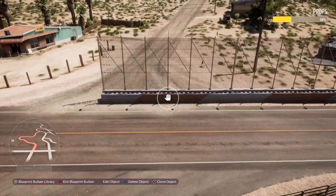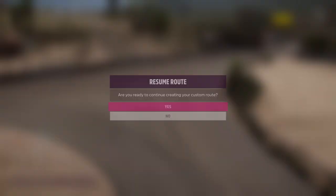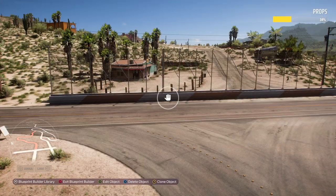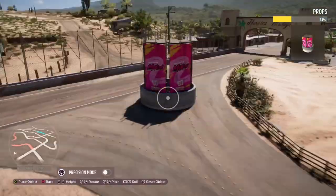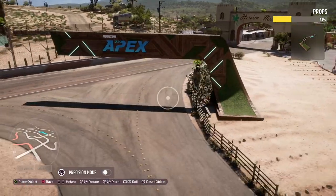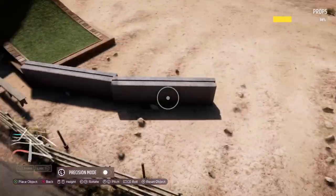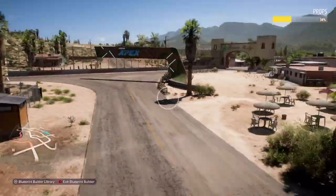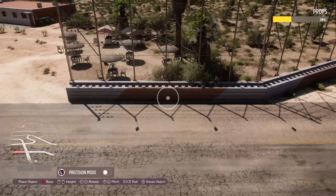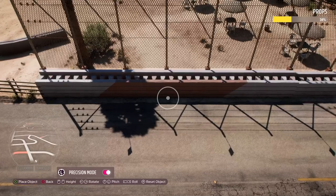I respect that Forza Horizon 5 is meant to be more of a street racer, but I love the fact they've catered for more serious-style racing with some of the assets they've given us. Any time I'm building it can get a little tricky — a comfort break or phone call comes through. I do my best to make sure any long pauses are taken out of the speed build footage, but occasionally you might notice a subtle pause of either interruption or quiet contemplation. That one was almost certainly interruption.